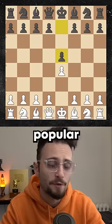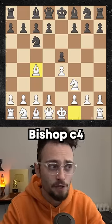You'll start with e4, black responds e5, the most popular move. Now, knight f3, knight c6, bishop c4 — it's the Italian.